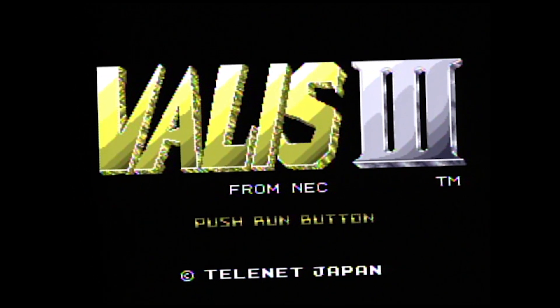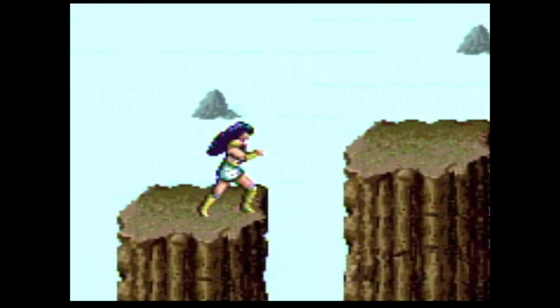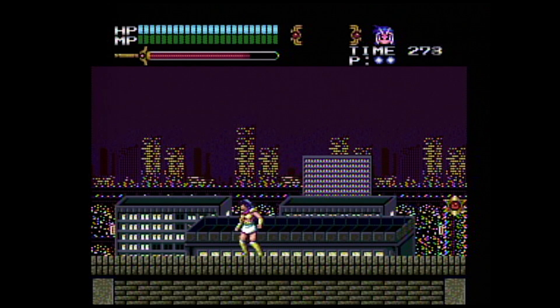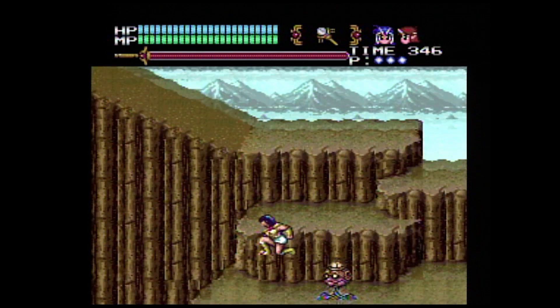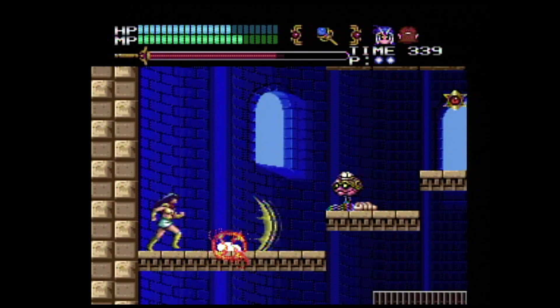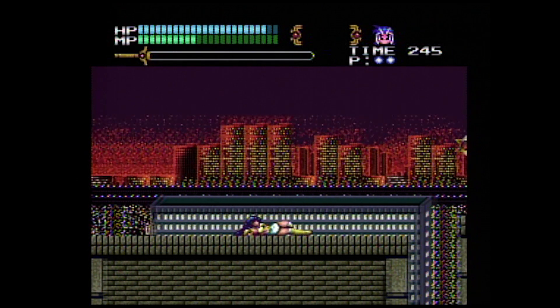Valis 3 is a one-player action platformer. You attack enemies using weapons and magic, platform through 9 different stages, and defeat a boss at the end of each. Yuko does her basic sword attacks, runs, performs medium and high jumps, and even hops down from platforms. Very similar to Legendary Axe, there is a meter at the top which depletes with each attack and slowly builds back up for a more powerful hit.